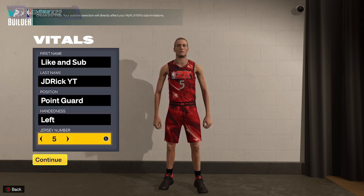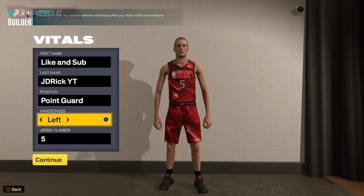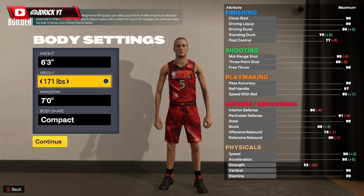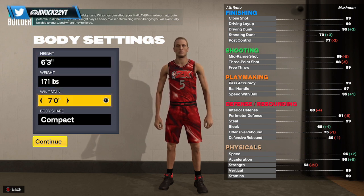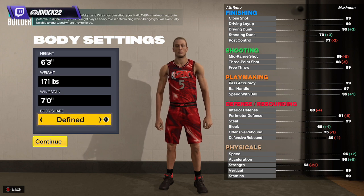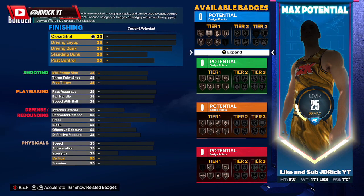It plays very similar to him, and after the game he had the other night against the Warriors — why not? We're going to start this build as a point guard, go left-handed, jersey number five like De'Aaron Fox. We're going to go six foot three, 171 pounds, and max out the wingspan because we want to be able to play good defense on this build as well. We'll go defined with a little bit of muscle mass — six three, 171, max wingspan.